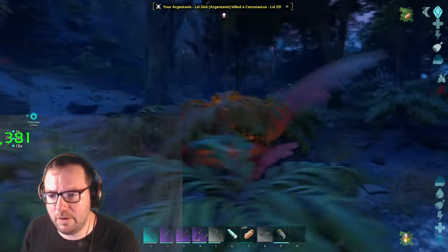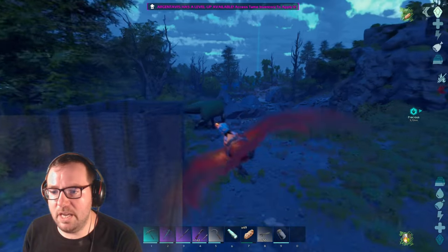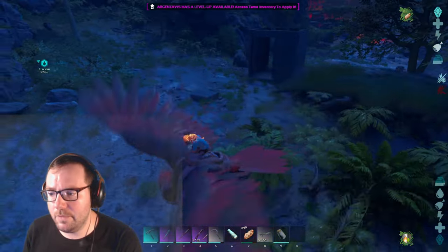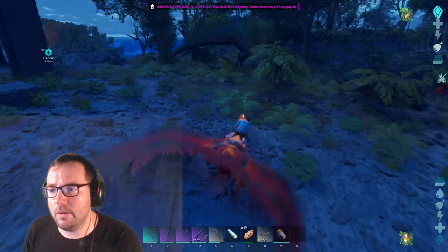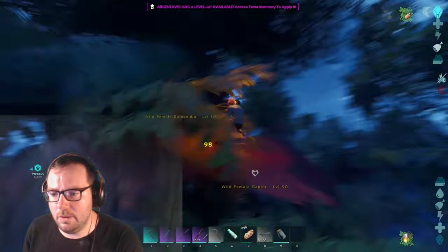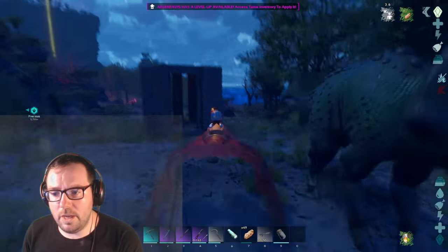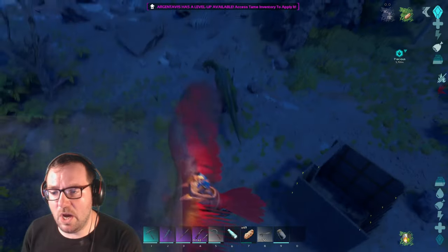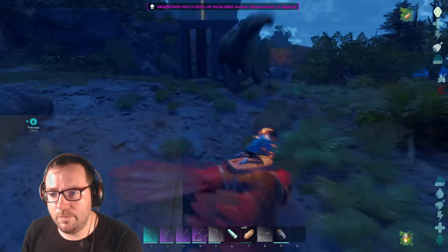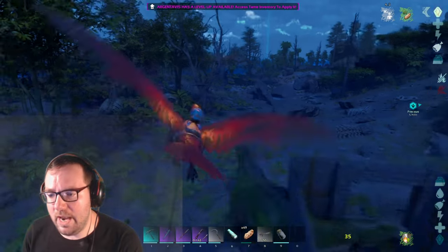Carno, piss off. Let him do a stomp — let him channel his anger. Of course, he lost interest. Why is there a raptor attacking the Barzboldia? Of course I missed the raptor. Come on, buddy. There's another one — he's stomping. There's a 55. There's another one over here. Once he's in the trap... He's not in the trap yet.